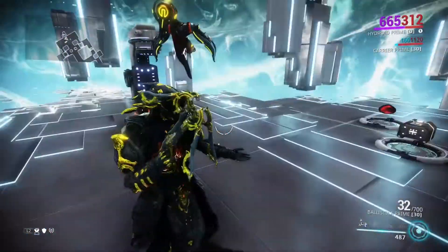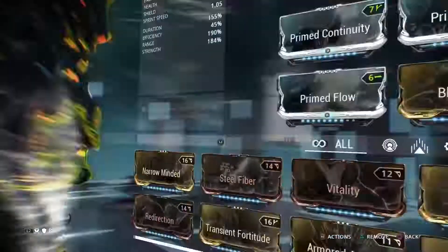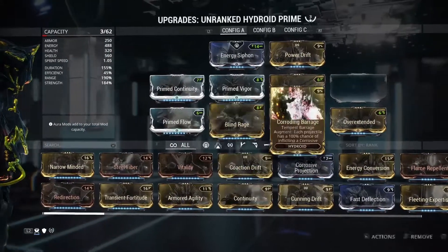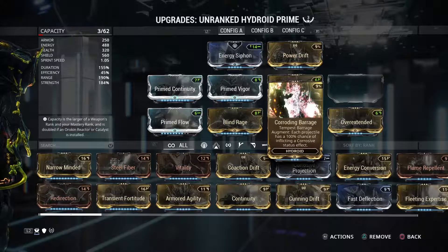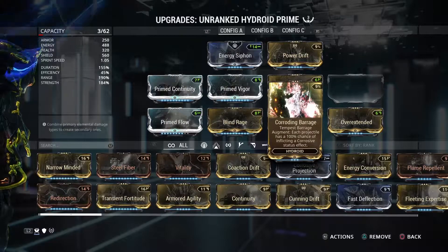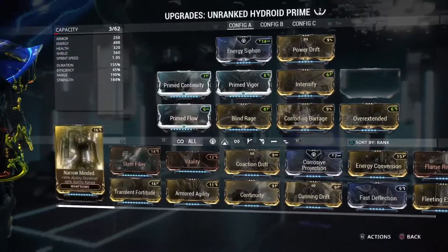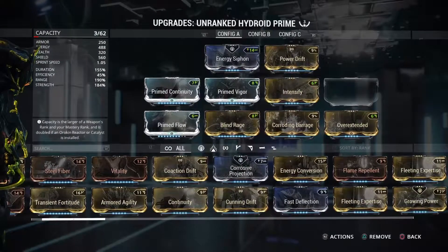I'm currently in the process of ranking up and forma-ing, so my build isn't done yet and I don't have all the abilities unlocked, but this is what I'm working with right now. Corroding Barrage, definitely because of the way the rain works with the puddle now — amazing augment, makes it strip armor when you cast your one. Here I'm probably going to put in Narrow Minded, just because that duration for his four and his one are great — cast and forget.